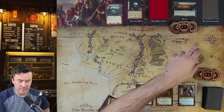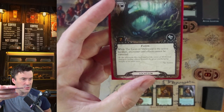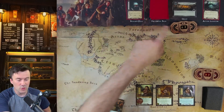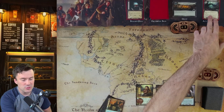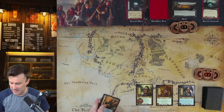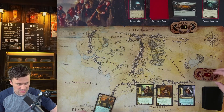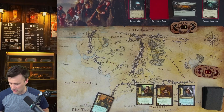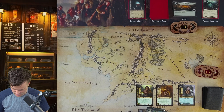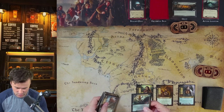Now the travel phase: we can move one location from the staging area to the active location. We make the Eaves of Mirkwood the active location — this removes its threat from the staging area while we quest through it, but we need two questing points to clear it. There's nothing in the encounter phase or combat. In the refresh phase everyone readies, threat goes up by one to 38, and we start over — one resource each and draw a card.